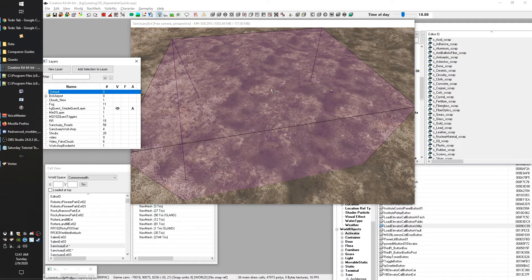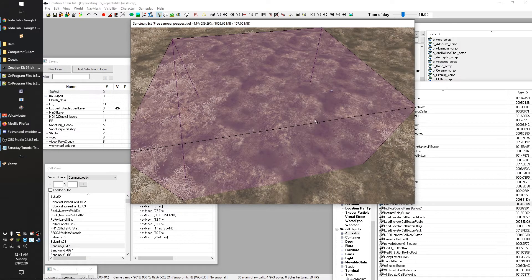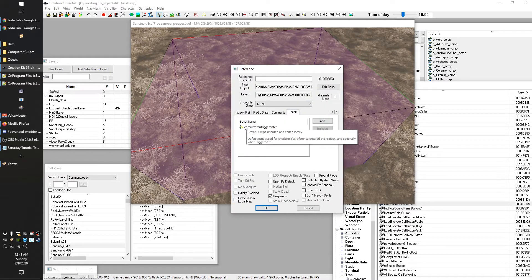Obviously we want to give the player a little more control over that and make it more intuitive. So I'm thinking we'll just make a button. I searched for 'butt' up here and that gave me a bunch of buttons. We're going to drop a button and have the player push it to start the quest rather than having to walk through the trigger box.